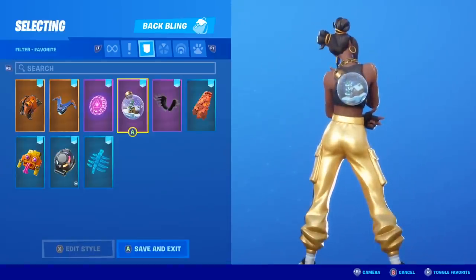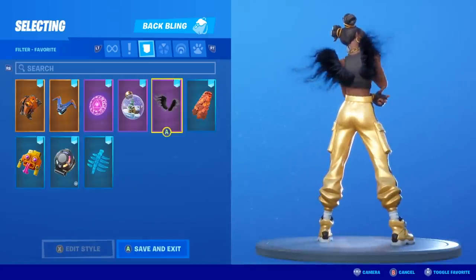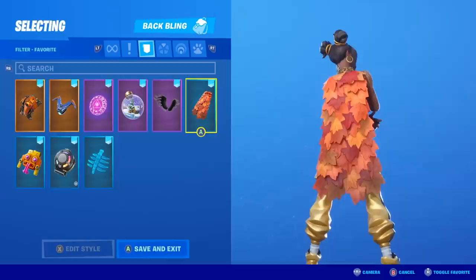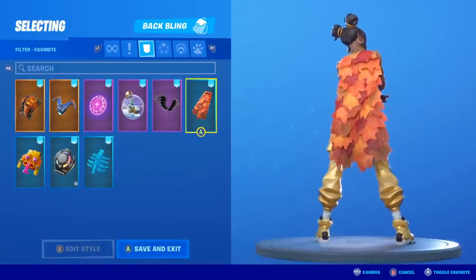One of my favorites throughout this — the Ornament as well is one of my favorites, even though I really like that skin and still would get the skin even without this dope back bling. The Shadow Wings I think are okay. I probably wouldn't use them too much, even though they go with a lot of skins. The Autumn's Mantle — one of my new favorite back blings in this game. Absolutely love it.